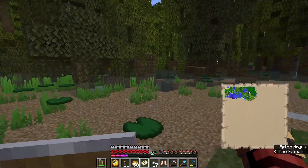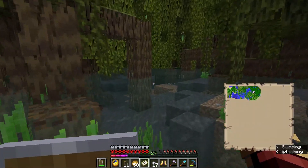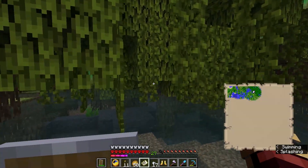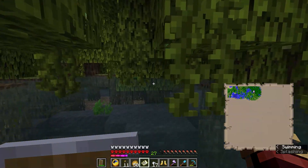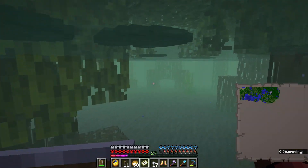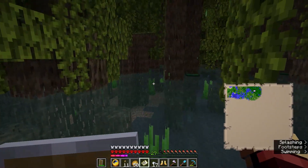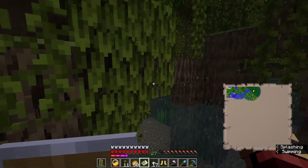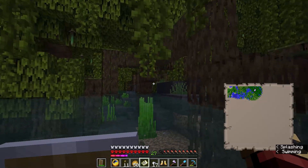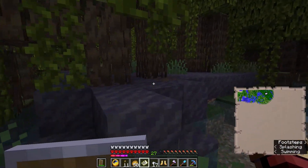The jungle should be just on the other side of the mangrove swamp. What I might do is veer a little bit north and hopefully find the jungle that way. I love this water — the atmosphere of the mangrove is so cool. Let's make our way over there to hopefully find ourselves a panda.